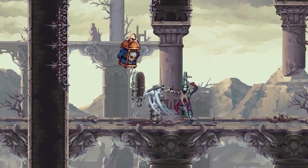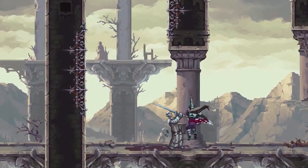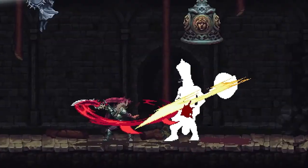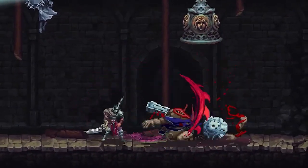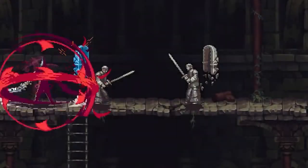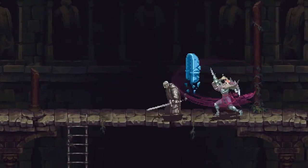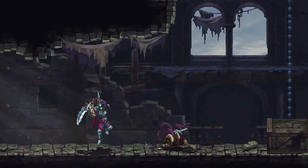Take to the skies with a devastating upward slice, hitting enemies multiple times before plunging back down to incredible effect. Finally, unleash the blade's full potential by coating it in your own blood. This powerful ability deals massive damage, while increasing the reach and potency of the blade and its attacks.